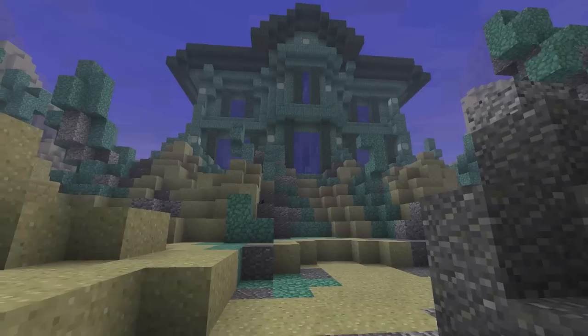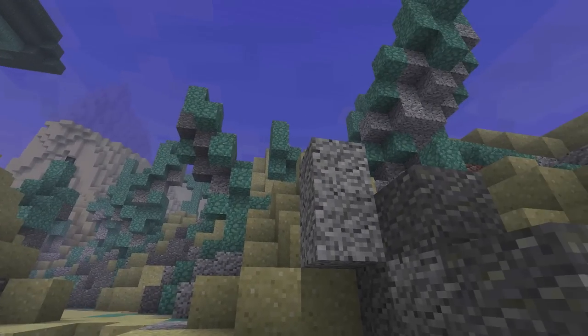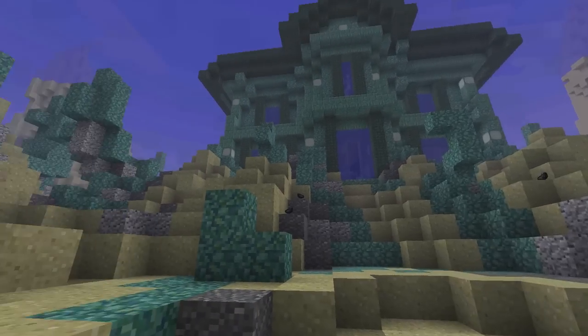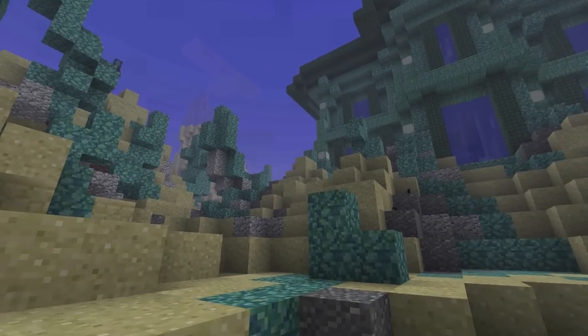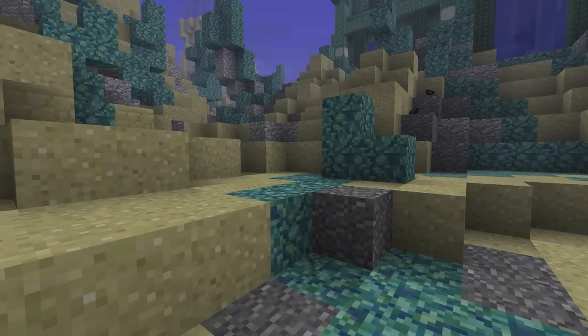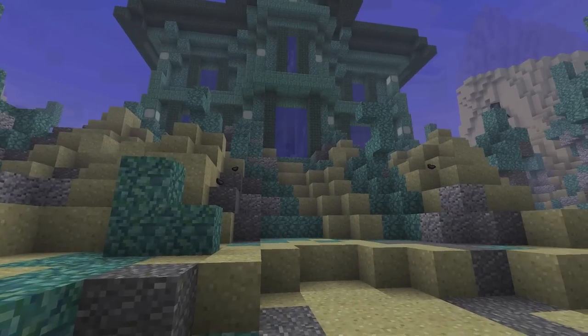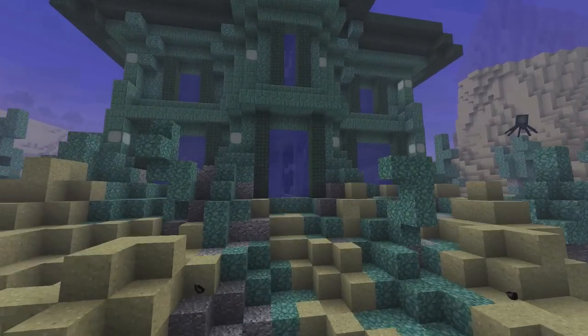Welcome back! We are in the coral garden out in front of the house. Look at these amazing coral statues sticking up here — they look super awesome. I love using rough prismarine, granite, andesite, and different materials like that to create this amazing coral feel. But let's head into the house now.